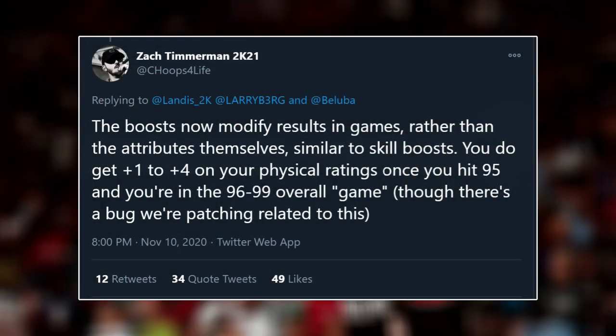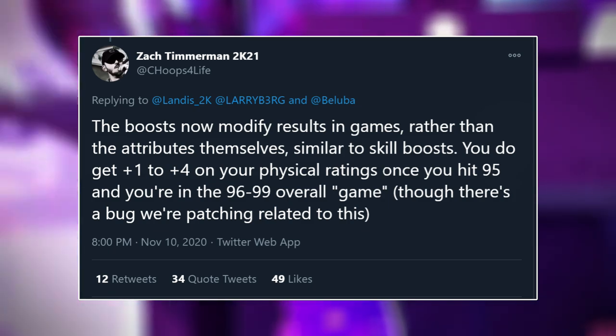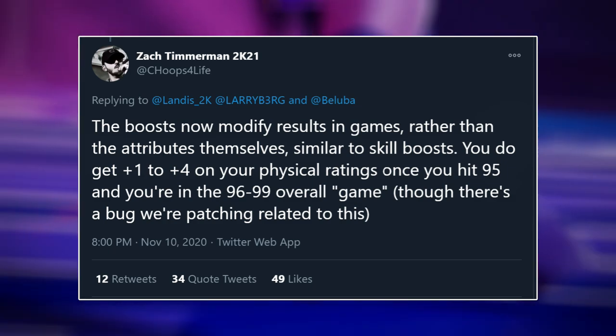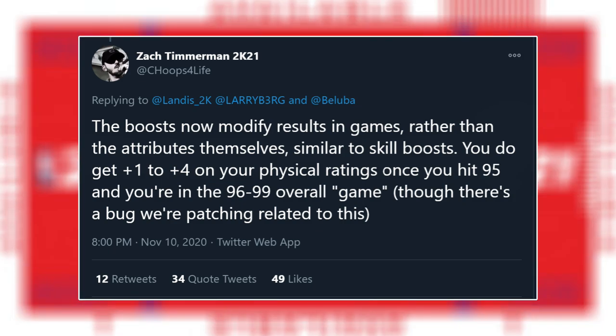With this one specifically, Zach Timmerman, who is an engineer developer for NBA 2K21, put out a tweet and I want to read it to you because it was very vague. He says: now with Gym Rat on next gen, the boosts now modify results in games rather than the attributes themselves. Similar to skill boosts, you do get a plus one to plus four on your physical ratings once you hit 95, when you're in the 96 to 99 overall range, though there was a bug related to this when the game first released.